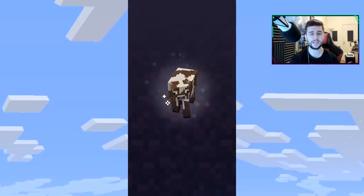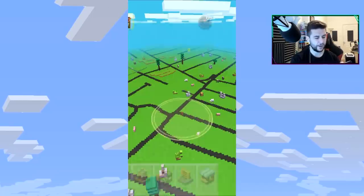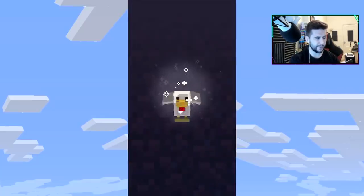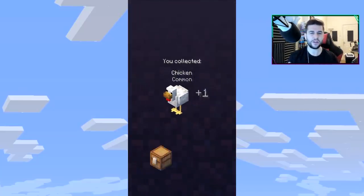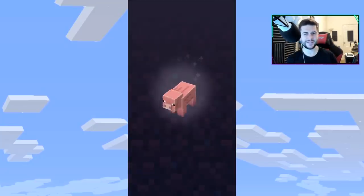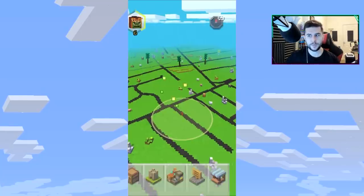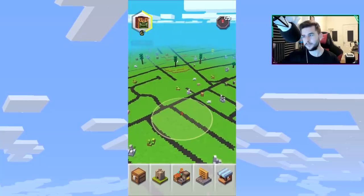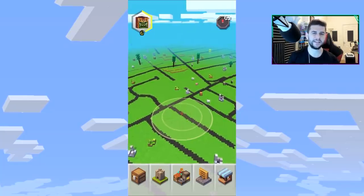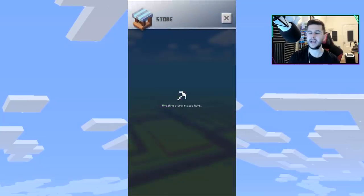My character's making a little walk — sometimes the game thinks you're in a different location than where you actually are. I'm only level six. It's getting really cold and constantly raining. They planned to release Minecraft Earth around summer time so people could enjoy it, go outside and explore — that didn't quite happen.